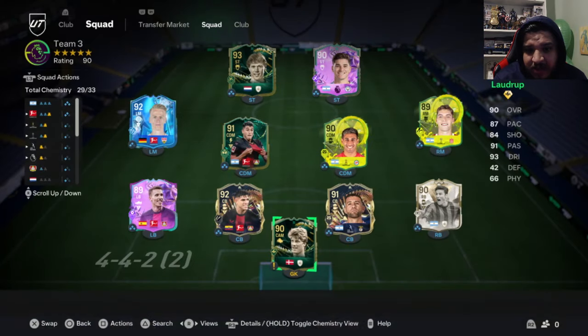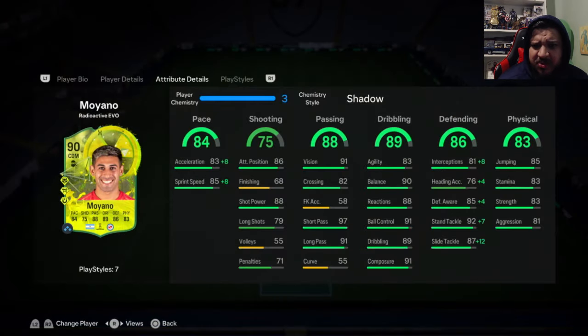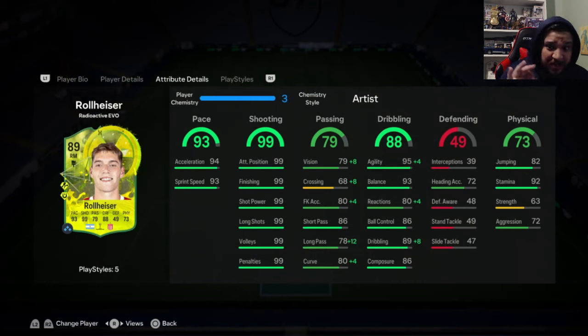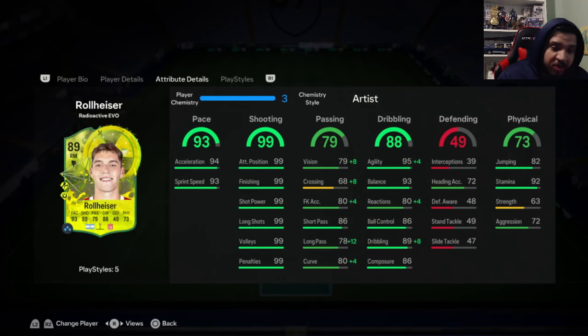The best example I have is these radioactive cards — I love them. I made these from Libertadores cards; they were silvers or just low gold-rated cards. These are the type of evolutions they need to start putting back in the game and make them Team of the Season level. I love this card, I play with it a lot. He is incredibly fun to play with and insanely good. This little high-shift card too — very fun, 99 shooting, insane pace.